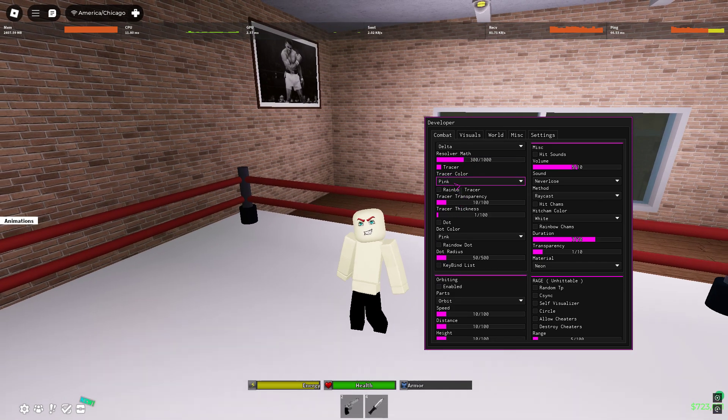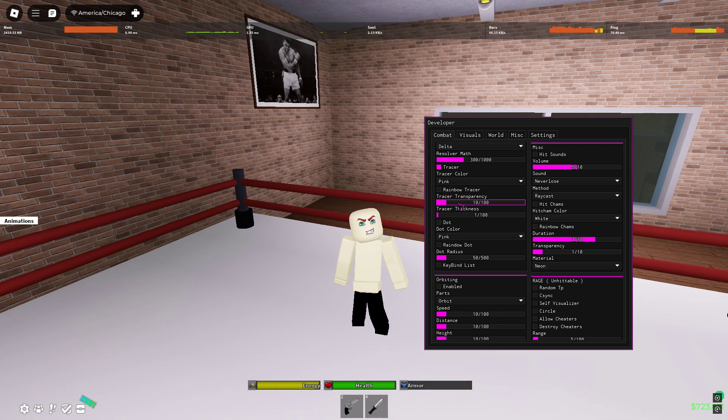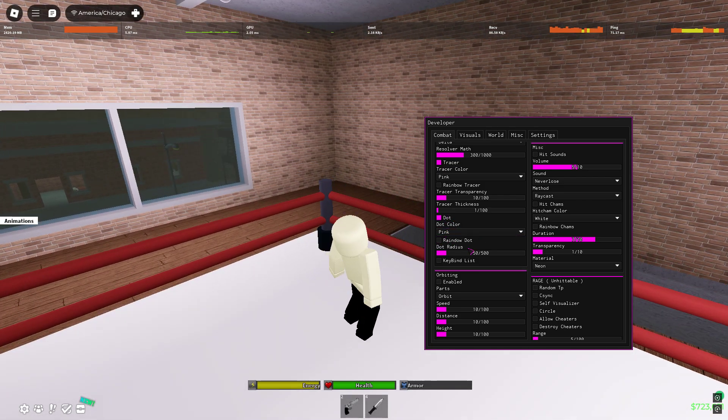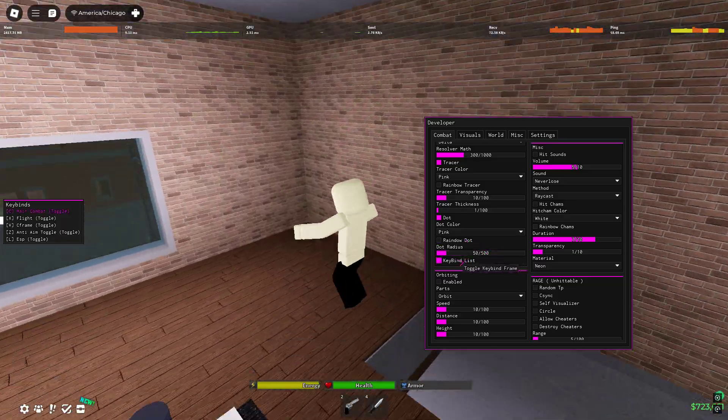We're going to turn on the tracer. We have tracer color, rainbow tracer, and temporary C. We also have a dot feature which we're going to turn on too.